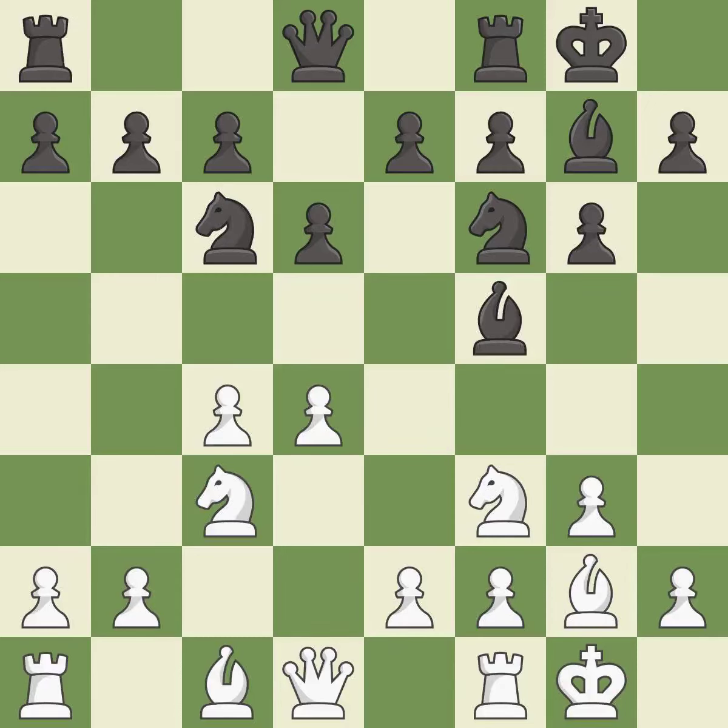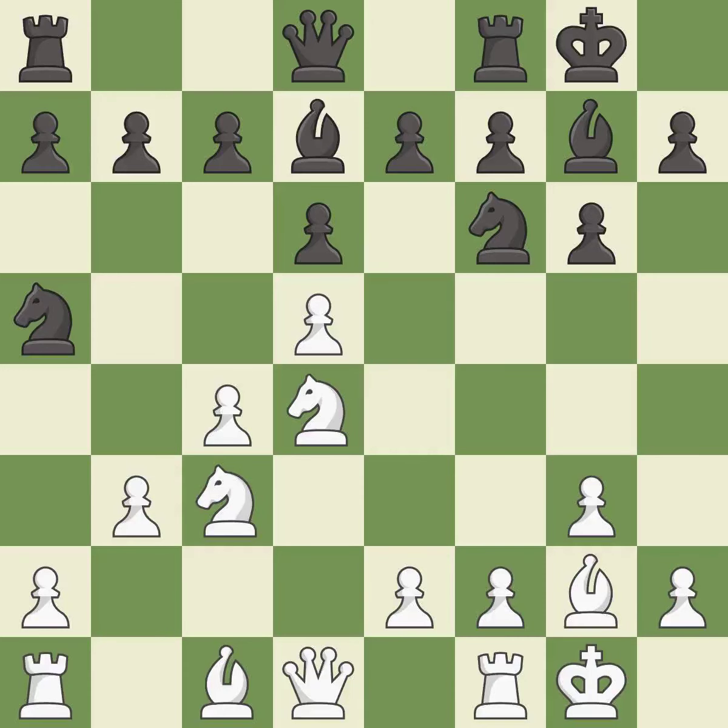This develops a bishop off its starting square, getting it into the action. This kicks an opposing knight. This move puts the knight on a safer square. This defends a pawn that was under attack and had no defenders. The opposing knight is kicked by a pawn and must now move or be captured. After all captures, this is an equal trade.